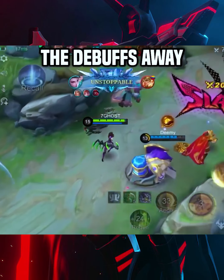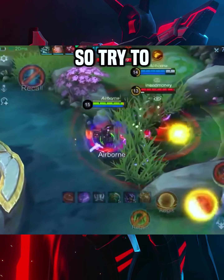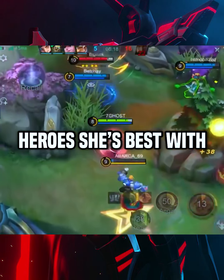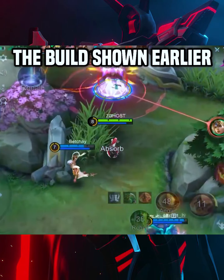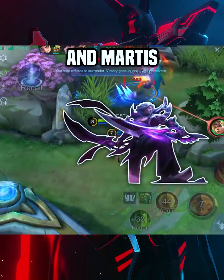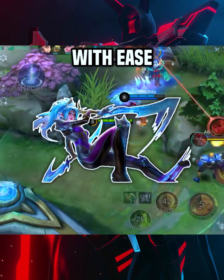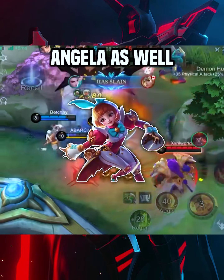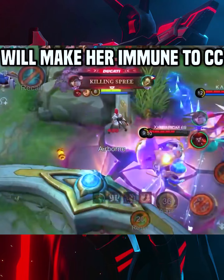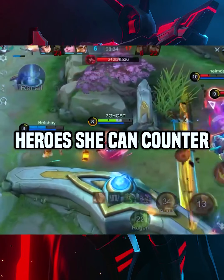Aegis or Purify? Both are good, but I would recommend using Aegis instead, since the shields given to her will make her immune to crowd control and you can mitigate some damage. Some players even tend to forget that since she has a hidden passive on her first skill, the downside is that you can't cleanse the debuffs away like Purify. So try to preemptively use Aegis before getting crowd controlled.